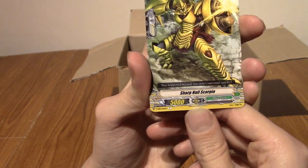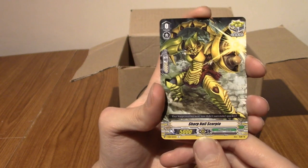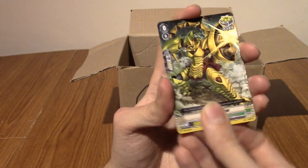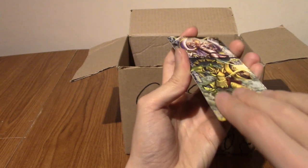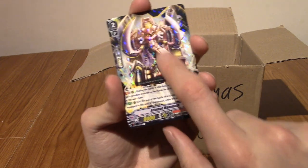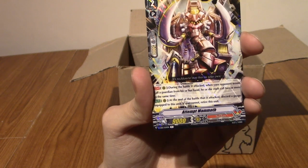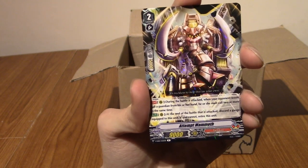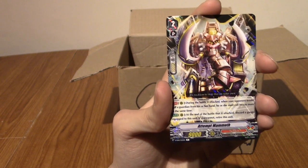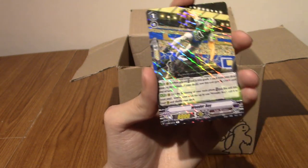Next up we have Sharp Nail Scorpio. He's pretty cool actually. He looks a bit like Goldar from Power Rangers. And just slightly salty that I haven't pulled any Power Rangers cards yet. Next we have Attempt Mammoth. What the fudge is an Attempt Mammoth? That looks very Power Ranger-y as well, doesn't it? It looks a bit like a Zord. Again, I'm not salty.